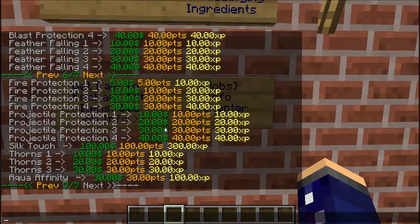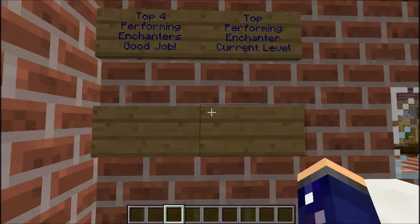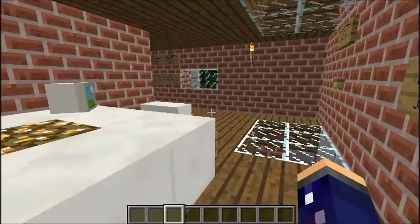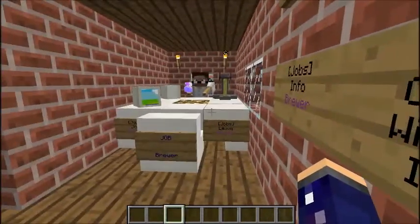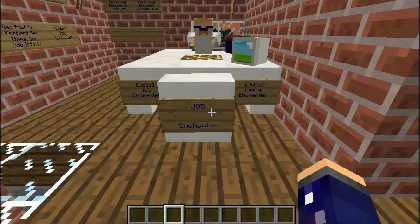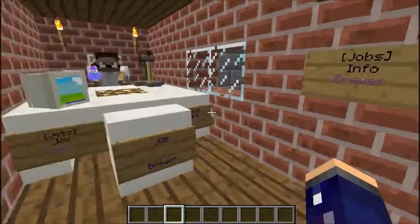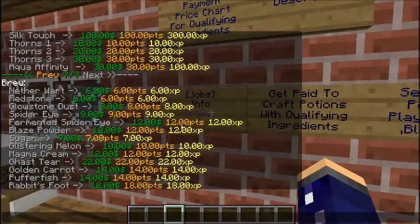The menu is broken down by item, dollar amount, points, and experience. These signs here are blank because no one's been doing this job yet, but this sign will show you the top four performing enchanters and their current level. This is on all of the floors as well — it's the same for every single job in this building. There is a room for each job: the job title is on the chair, the join and leave are on the desk, you've got your top signs, and your job description.